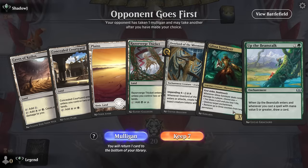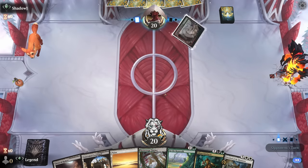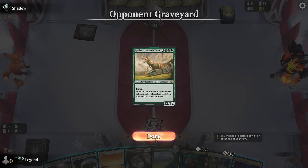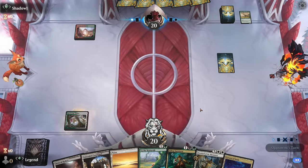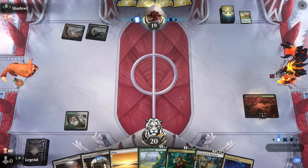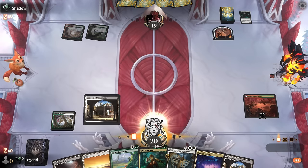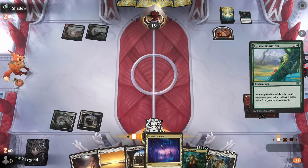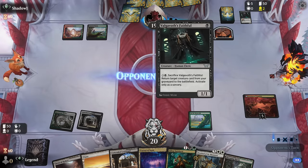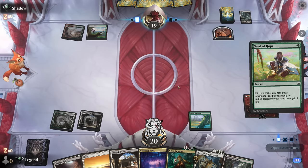Game 5: we're on the draw. Hand is functional but a little weak to aggro with no real removal, although Glissa can sometimes be a good roadblock. Opponent's on red-green with a Commercial District — less likely to be hyper aggro. We see Galta, so this might be a dinosaur reanimator deck instead, which could prove a tougher matchup. If the opponent can cheat a Galta into play followed by more creatures, we could be in serious trouble.